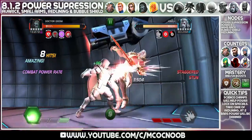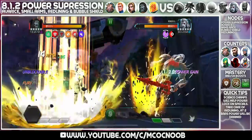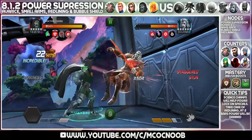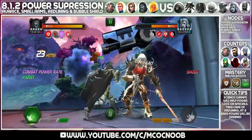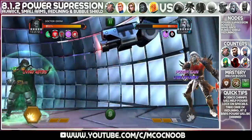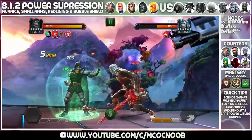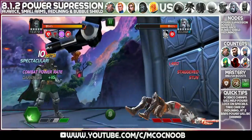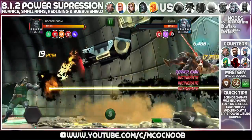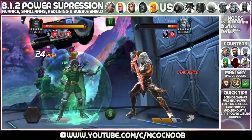I used Dr. Doom and spammed my SP2s, which helped me take him down, and I healed up with Willpower as well. This is an annoying fight — it's a very difficult path in my opinion. Make sure to bring in the right champions. You will mostly have to bring science champions. Just be careful about bringing a bleed immune champion for Morningstar.